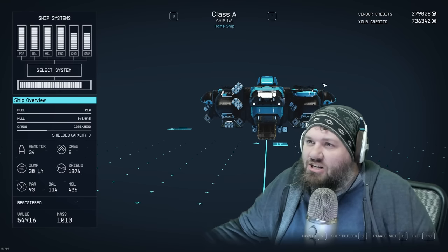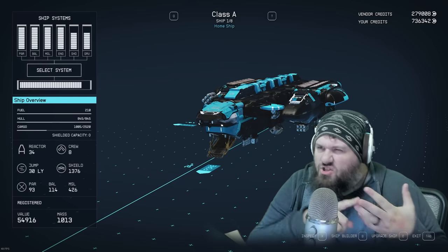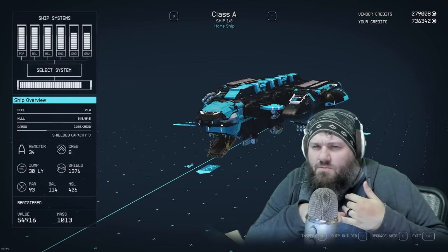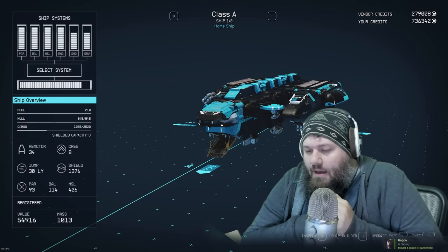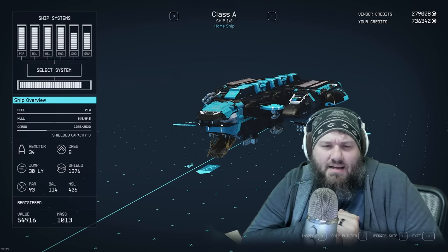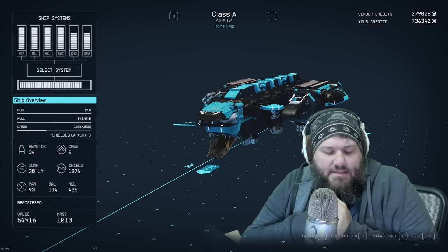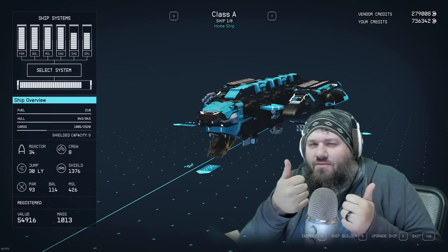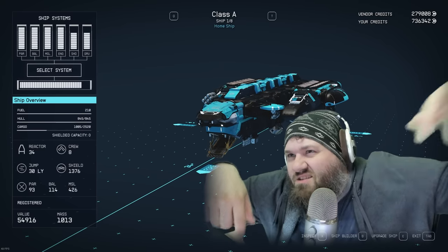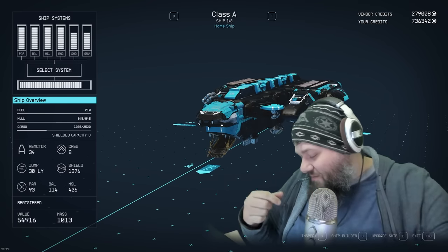Let me know in the comments what you do to make the ship your own — what colors you went with, what modifications you made. I hope the ship serves you well and is a blast to fly. Maybe I'll set up a Discord channel for you to post pictures of your modifications. I really appreciate all the support; it's been a few years since I've gone hard on guides and let's plays. See you all in the next one!